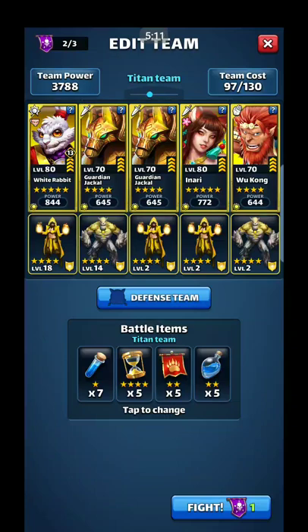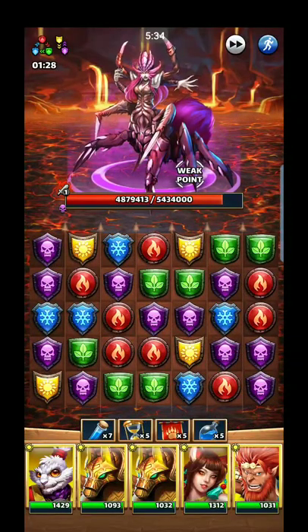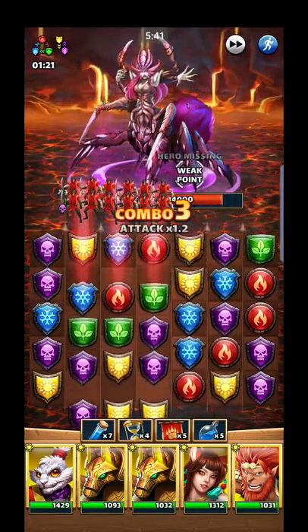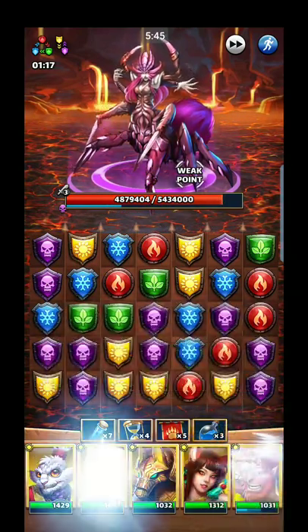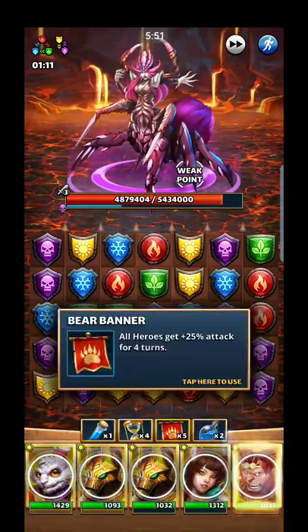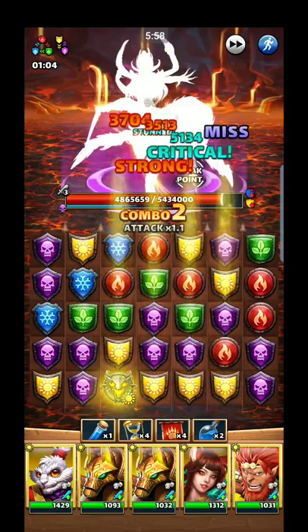Looks like I need to make more of those mana potions too. I'll go ahead and use the rest of those, and on the last one I might do a tornado so I can get the 60% mana followed by the 40%. Because if I got yellow going into it I want Guardian going off, White Rabbit going off, and then hit Wu Kong so those two shots don't get blinded and miss.